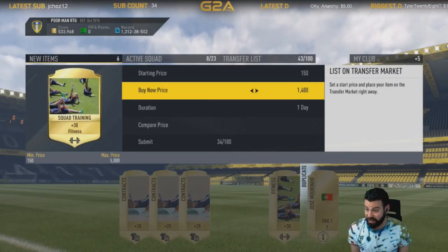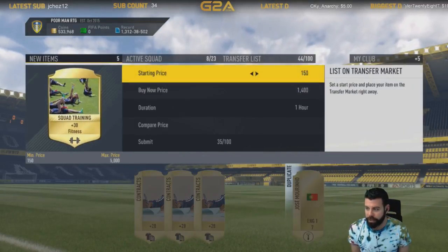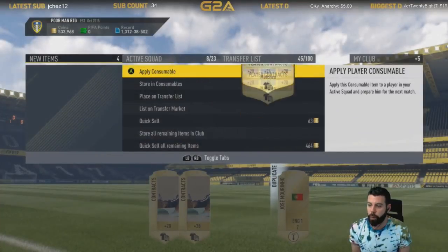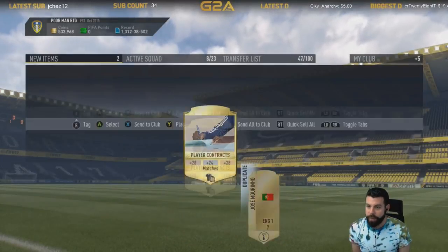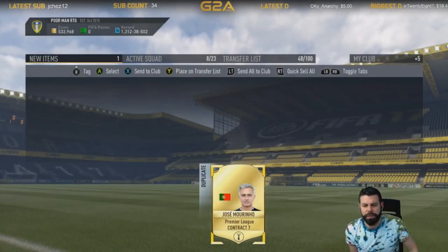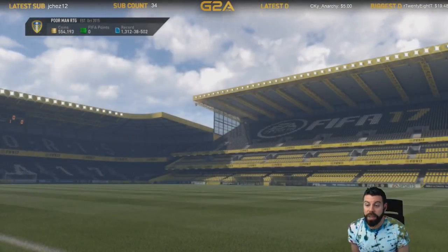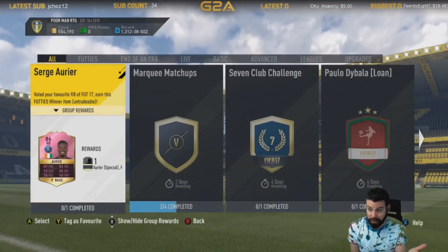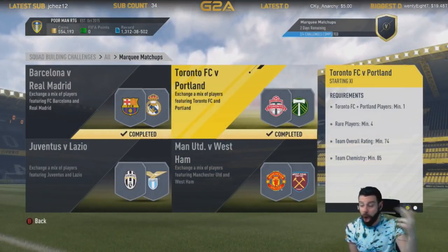Let me show you guys the type of profit we're sitting on in the club right now, because I think those other dudes have all sold. Consumables will list up for the hour, but players I'm trying to list up for a full day just to make sure they sell. Sometimes I screw myself over because I don't put players with minimum prices and they end up selling on bid for well below their going rate. So we finished the Real Madrid portion of this marquee matchup for about 4k.